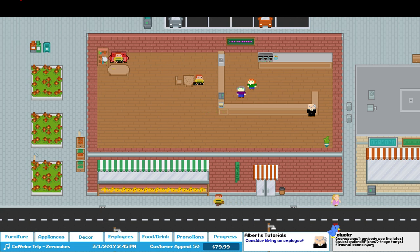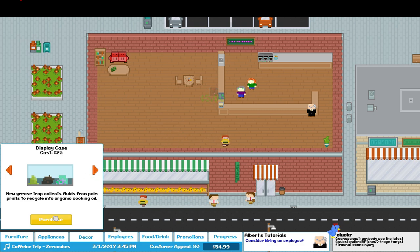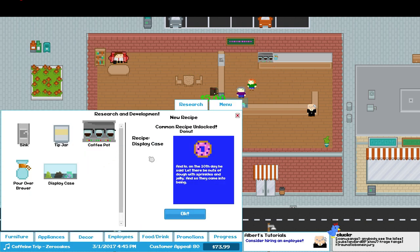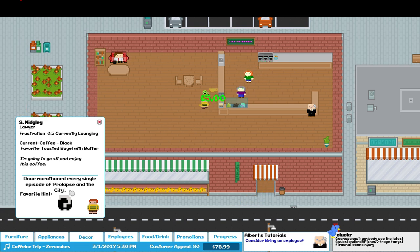Let's put in that bookshelf — I know we probably need more coffee, but bookshelves are more important. Right there in the wall. Excellent. We can probably do a blender, or let's do a display case. Let's get some donuts. Put it right here. There's $12 in my tip jar. Let's take the display case and research it — we now know what a donut is. Excellent. We now offer donuts.